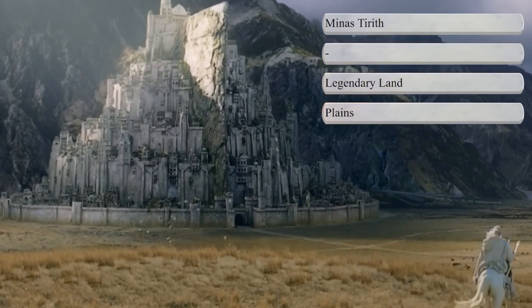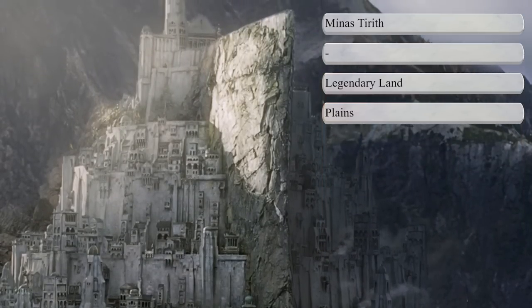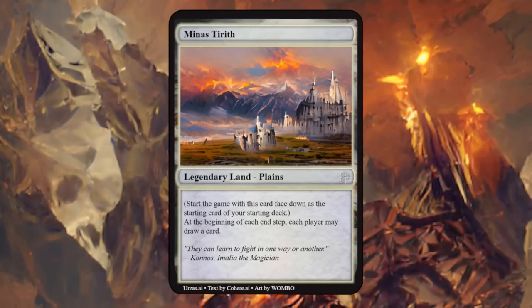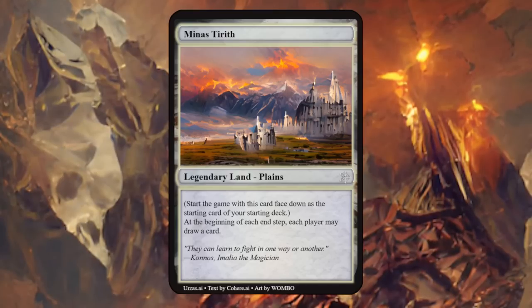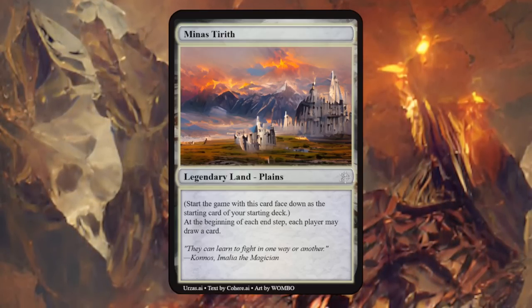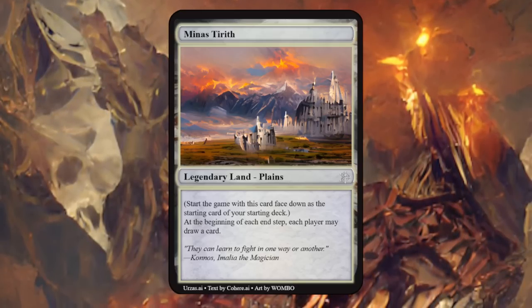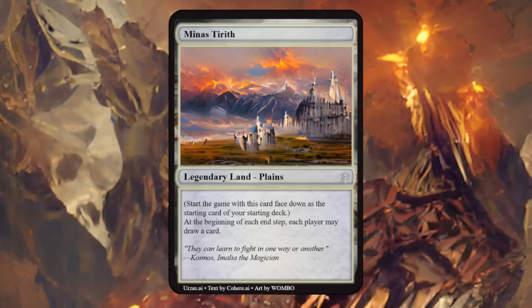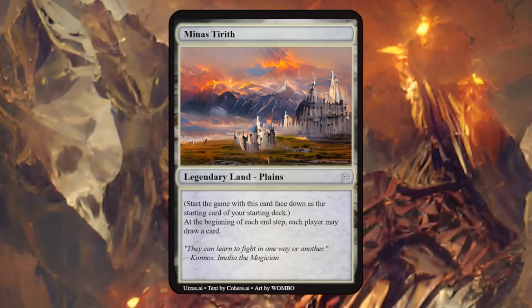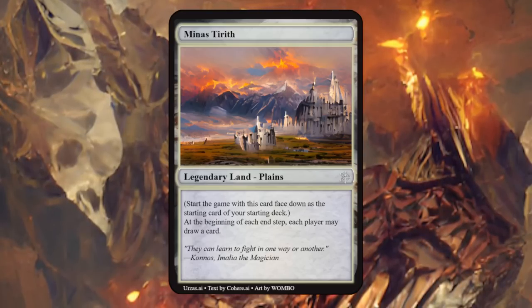Next up is Minas Tirith, the capital city of Gondor surrounded by the plains of Pelennor Fields — perfect as a legendary plains. Minas Tirith looks beautiful and says: start the game with this card face down as a starting card of your starting deck — let's ignore that part — and then at the beginning of each end step, each player may draw a card. Given that it affects both players it seems relatively balanced. It would probably need to tap to add white mana to function as a land, but I kind of like the idea of this symmetrical card draw.